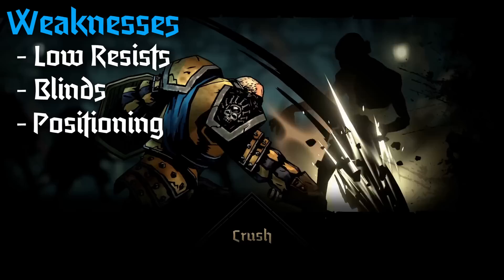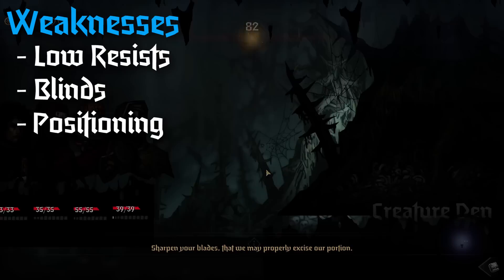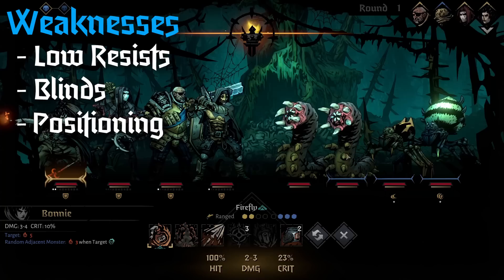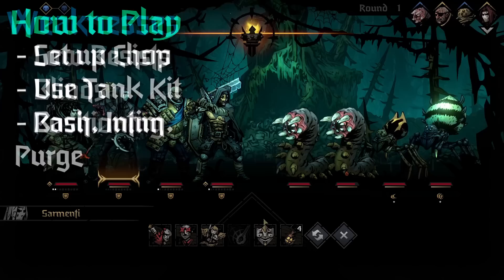His next incredibly notable weakness is his self-blinding. It's not even the fact that he blinds when using chop — it's the fact that he can start every fight blinded. Sometimes he can get very unlucky and roll two of them, which means depending on the team and the situation, Leper could be spending his first one or even two turns not attacking in a game that is very heavily damage focused. His final weakness is that he needs to be in the front.